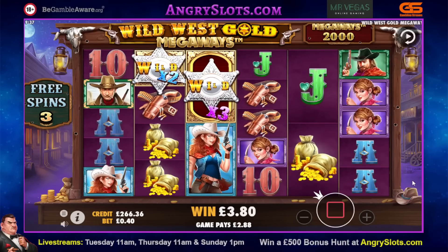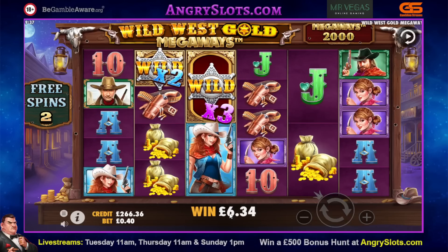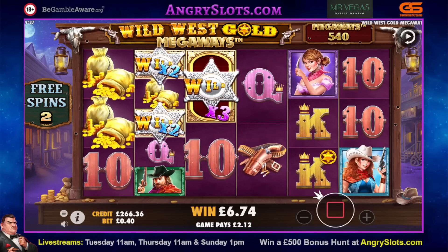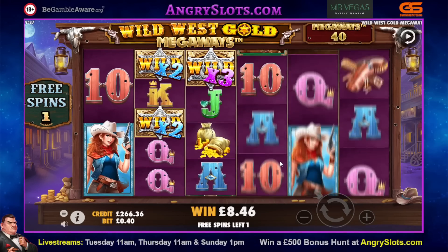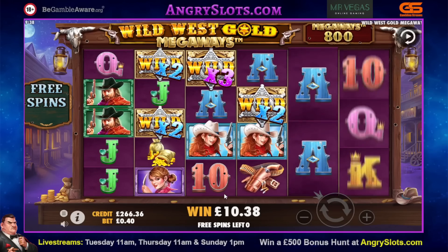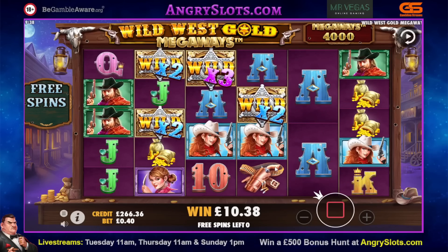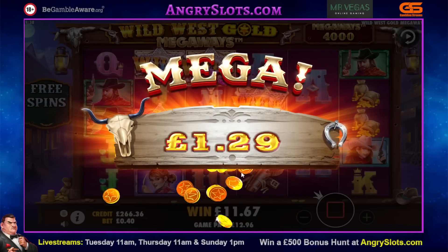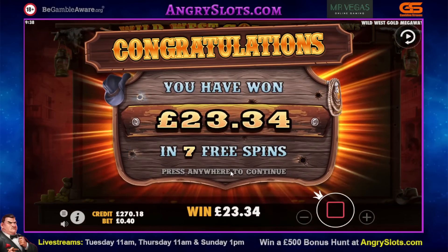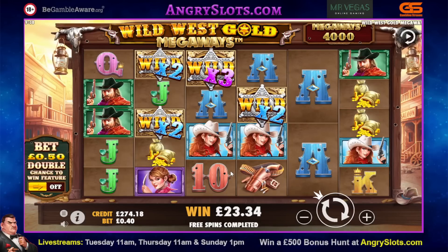Probably a couple of wedges over here maybe — no, it's no good when you're only going to range three there. It's a bit better now but with no spins left — that's the problem with that game, it does that an awful lot. £23.34 is our first bonus — it's not much of a catch, is it? We'll go to the next game and come back.